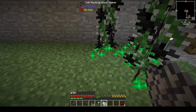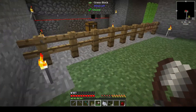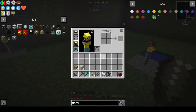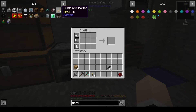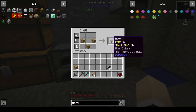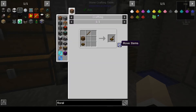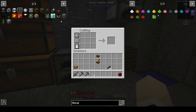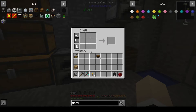Go ahead and bone meal those. Be careful you don't bone meal the grass — I've definitely done that before. So I need 54 black floral petals, which would be 14 tall flowers. We do need a pestle and mortar, so we need a bowl and a stick — not going to make sticks when there's a million sticks just right over there. Then we can go ahead and do this, and that'll give us all the black floral powder that we need.